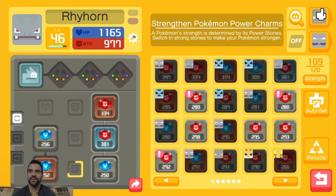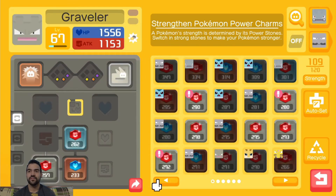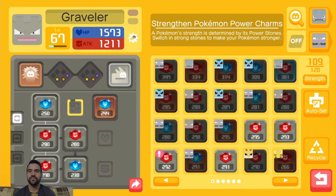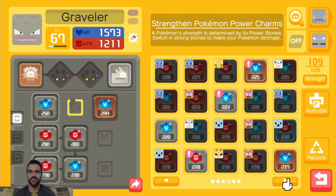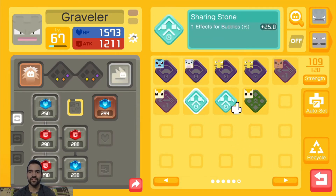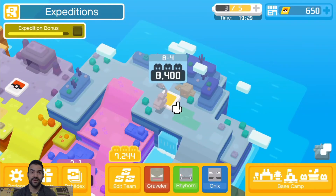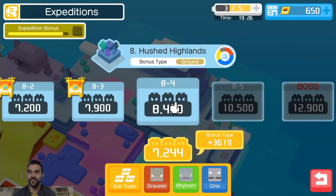Nice! Also, do I have any move stones? I do have one but that's for buddy effects and not for Rhyhorn right now, so that's kind of useless. Okay, but they definitely have a lot more power right now so I'm happy with that. I can actually handle this one now. Okay, that's the end.